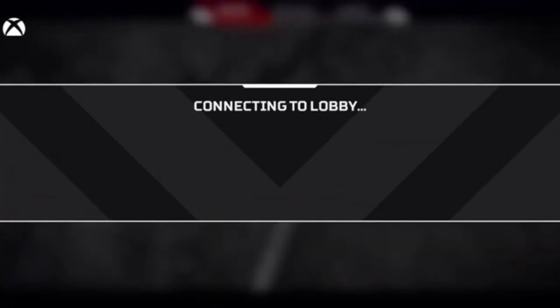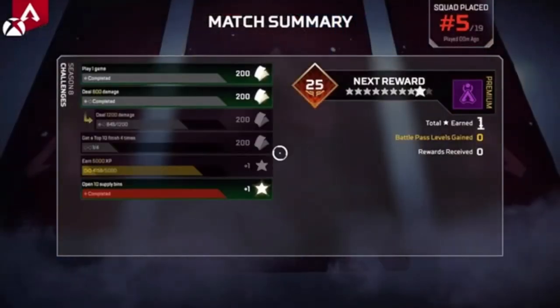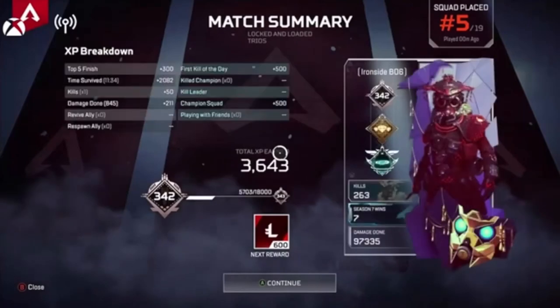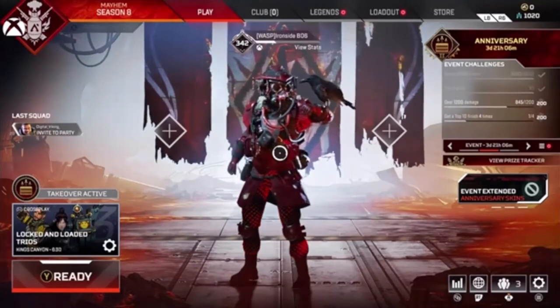Those are all three of Bloodhound's abilities. Tracker is his passive. His second passive is his Survey Beacon scanning. His tactical is Eye of the Allfather, which makes enemies glow orange, and his ultimate, Beast of the Hunt, makes you see enemies in red and move faster. I hope you enjoyed this video and it was helpful with learning about Bloodhound. If you like my channel, please subscribe. Thank you. Goodbye.